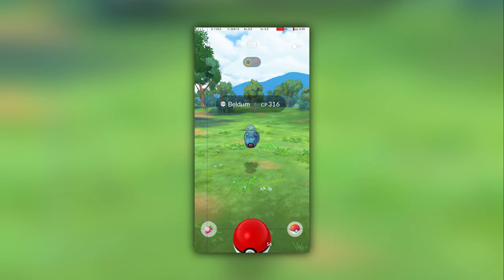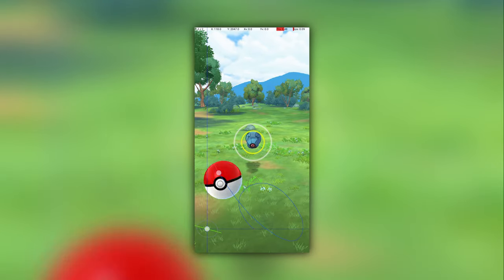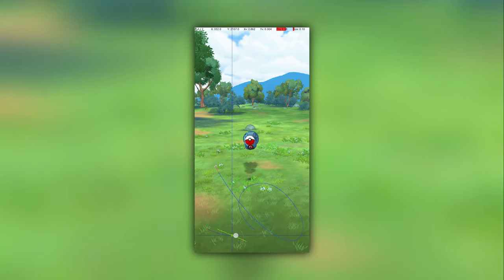In slow motion, we can see that I first hold the menu button, then throw, then swipe the menu, but the menu doesn't open. So, what's going on?